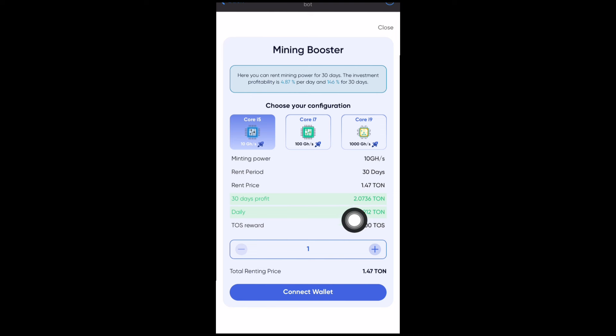You can increase or decrease the number of miners you're buying using the plus and minus buttons. Note that you'll get a net profit of around 2.0736 TON at the end if you rent with at least 1.47 TON. I'll increase the amount of miners to four — spending 5.88 TON — and I'm going to be earning about 2.073 TON coin daily at the end of this.